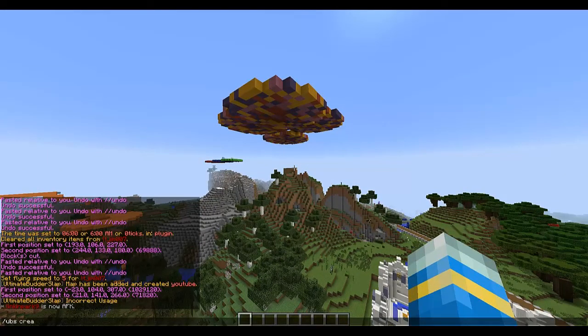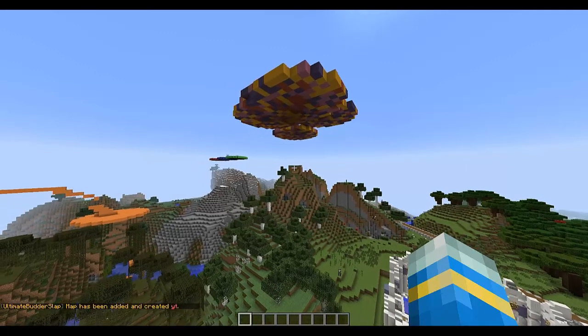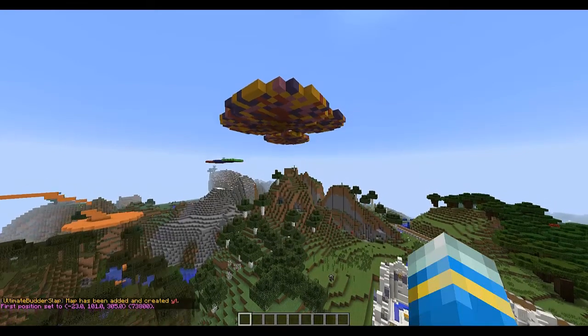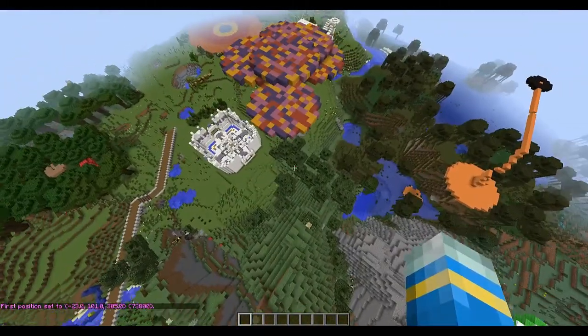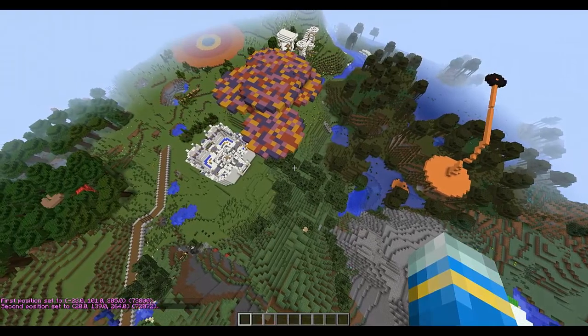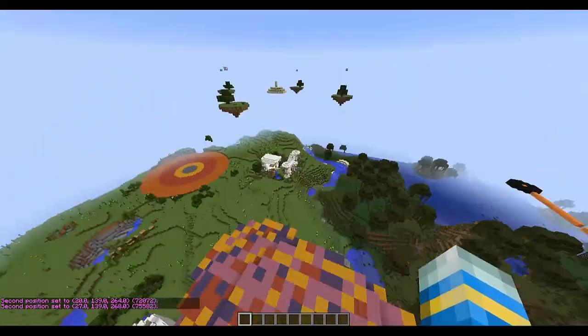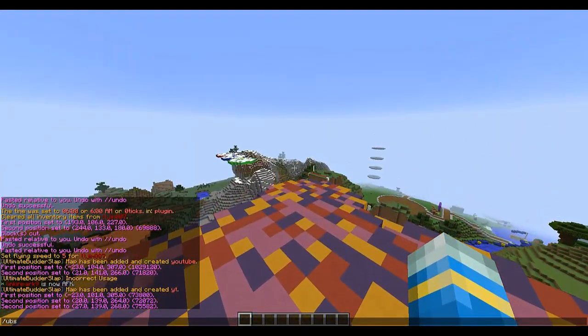First of all, you want to create your arena by doing /ubs create, then give it a name — let's use 'yt'. Now we're going to select the bottom corner using WorldEdit, so pos1, and then the top corner all the way over here with pos2. That should have selected all of the arena plus a bit extra.